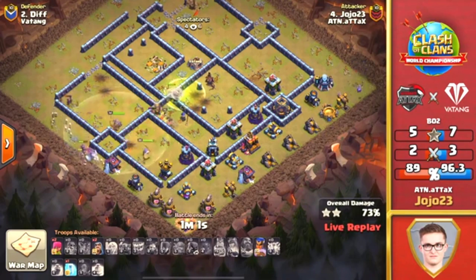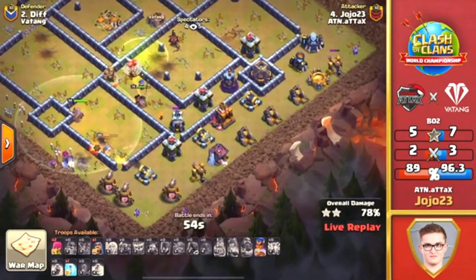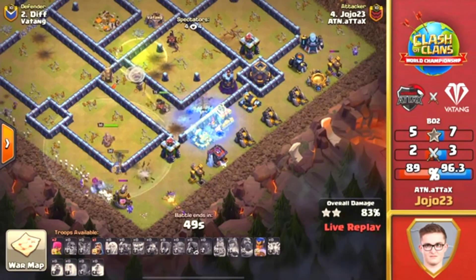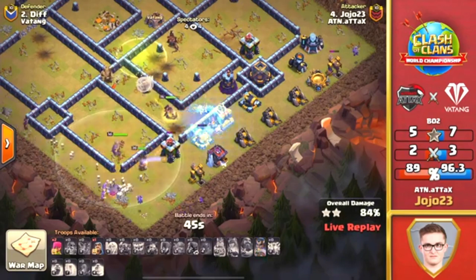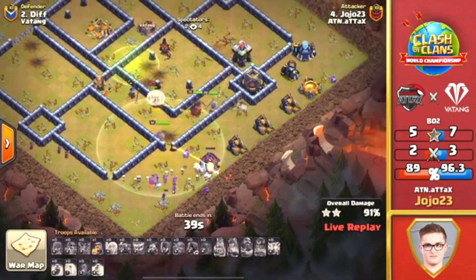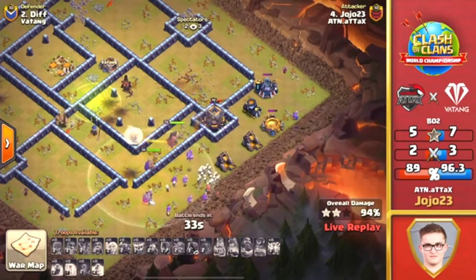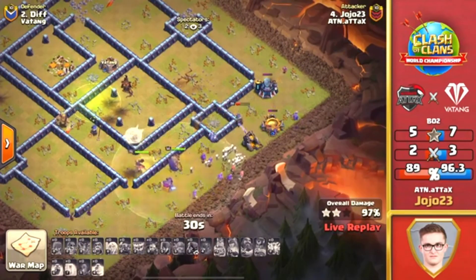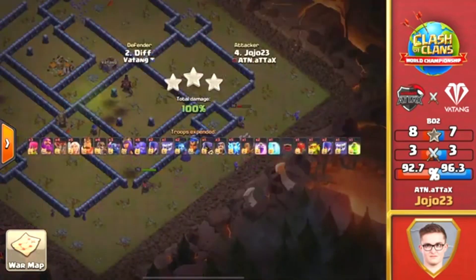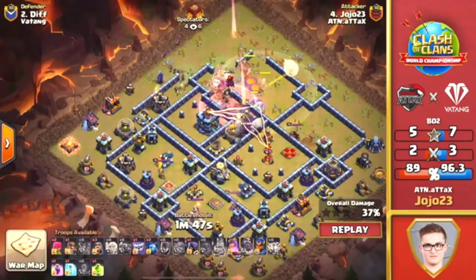Although those troops did fade pretty quickly in the core, the Royal Champion still has her ability and a freeze spell. The Queen still moving around here with some Yetis and a bunch of Witches on the outside. This is going to be another three-star from Alternate Attacks, which is huge — they're going to step up and take the star advantage over Vatang. Remember, it comes down to stars first and then percentage, and on the off chance of a double tie on stars and percentage, it comes down to time. Yo-Yo 23 gets the job done — gets that three-star response to put his team in front. That's exactly what Alternate Attacks needed. Yo-Yo 23 has put Alternate Attacks ahead by one star.